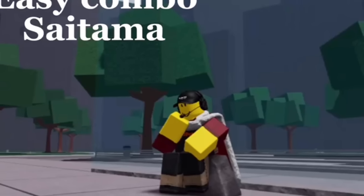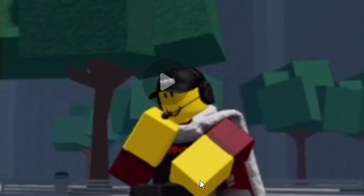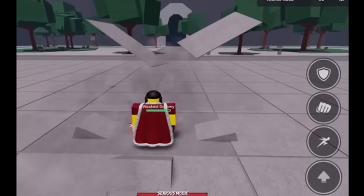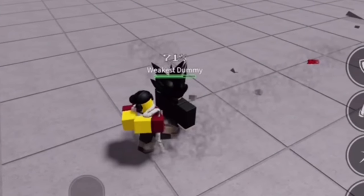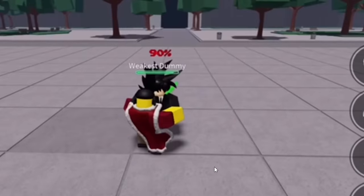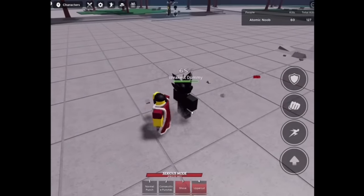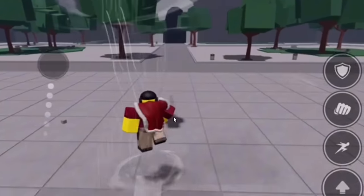Alright, here we have another combo, and we actually have an intro — it says 'easy combo Saitama,' and my boy is literally just sitting there on a rock, unfazed. So this guy had an intro — I'm expecting this to be a five out of five. So you do a down slam, nice, you do an uppercut — bro, you just missed the dash! What are you doing?